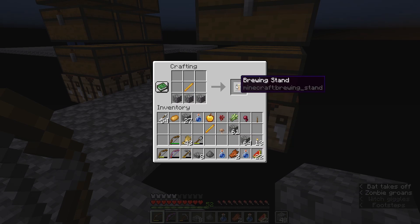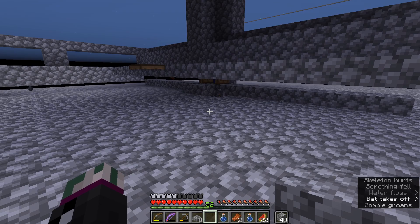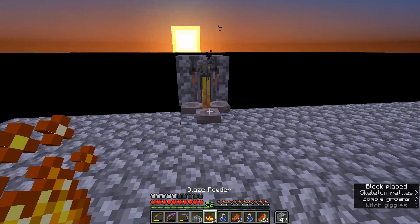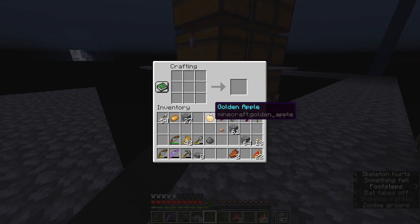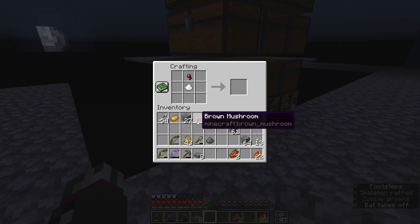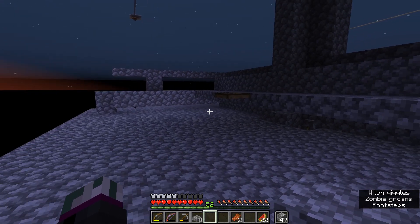What we can do is make this brewing stand and start brewing those potions. We can get our blaze rods, put them in, and then all you need — you don't actually need the nether wart, I completely forgot about that. The only thing you need is a fermented spider eye. So if we grab our fermented spider eye and put it in here, it will brew us a weakness potion. You don't even need the nether wart!